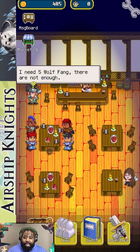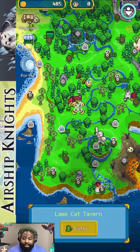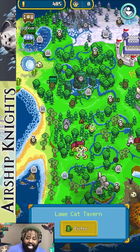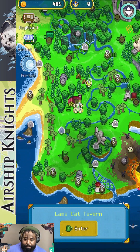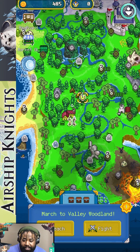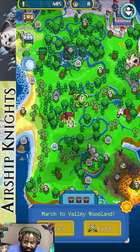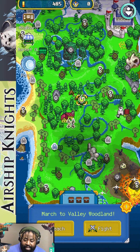You get quests from everybody that comes into the pub. This guy needs five little fangs — characters with a question mark over their head have quests. Then you've got the Adventure tab, which is the map. Right now you're in the Lame Cat Tavern. You can see where green areas are available — we can go to March Valley Woodland, which is where I was getting wolves.